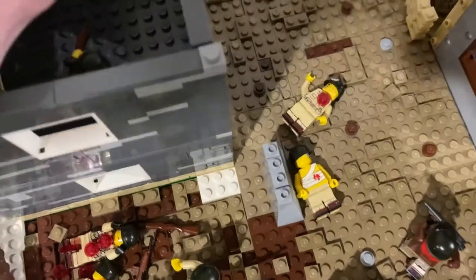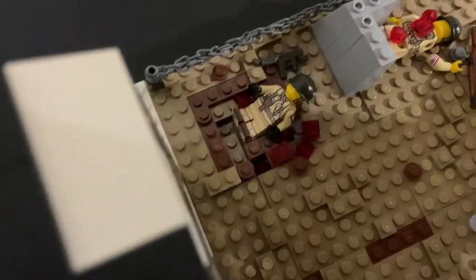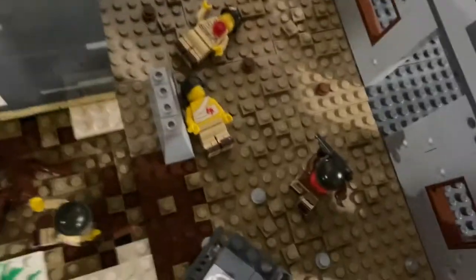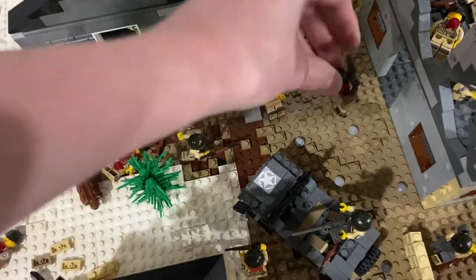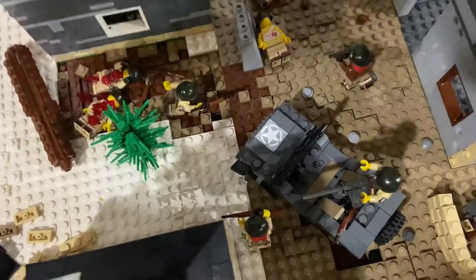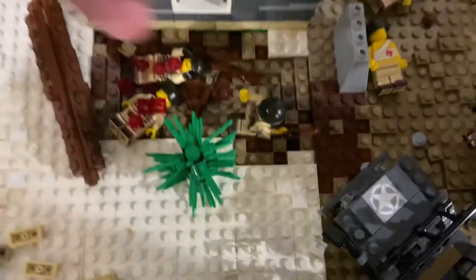The roof pops back on easily. Over here there are dead Americans and a little sandbag emplacement where a soldier is going to try to take out that MG42 gunner. Right here is my American captain — I switched him to have a vest — and he's running across while blind-firing at the German forces.